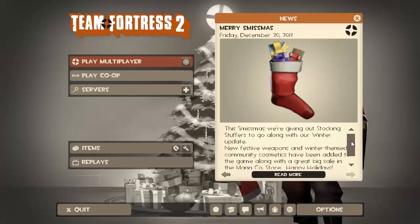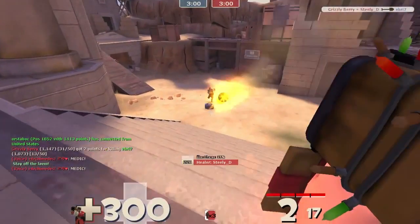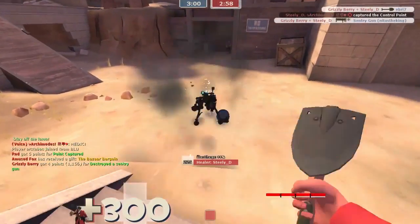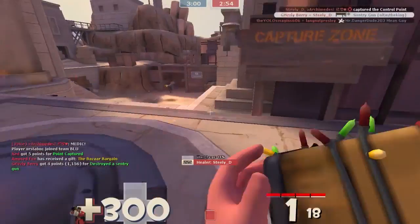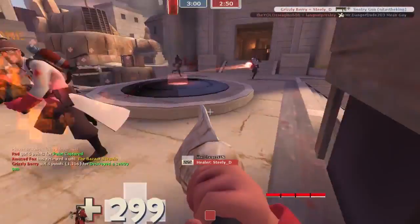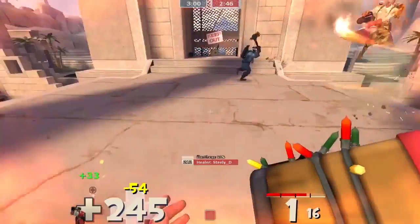Team Fortress 2's version of Christmas is Smissmiss, and they're giving everyone who plays a stocking stuffed with the kinds of toys the killers enjoy. There are new holiday themed hats, clothing items, and weapons for each class, a gift-apult you can use to launch gift items to randomly chosen online players, nutty and nice winter keys that unlock corresponding nutty or nice chests, and previous event item grants have been re-enabled even for those who may have deleted their earlier grants. As a bonus, premium players each receive a secret saxton they can give to another player.